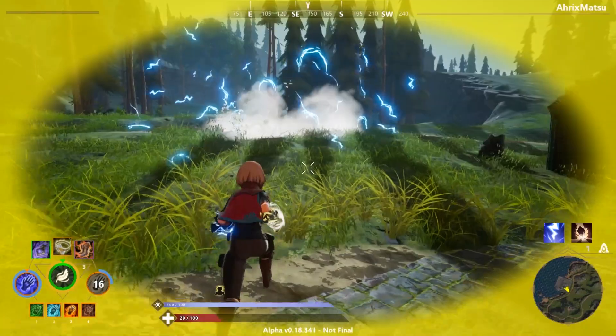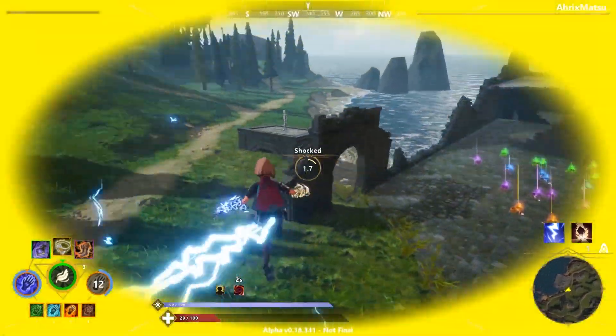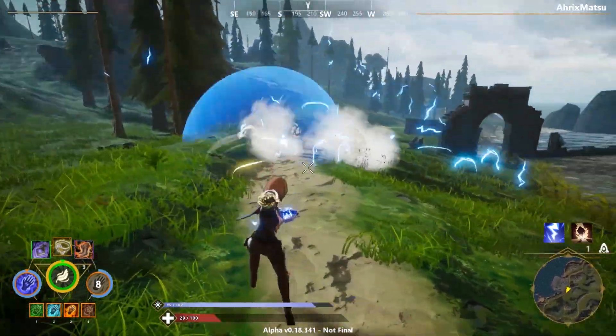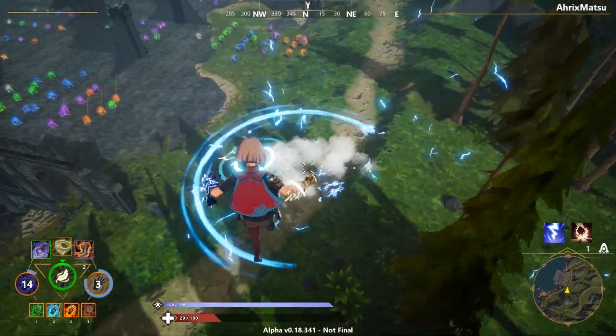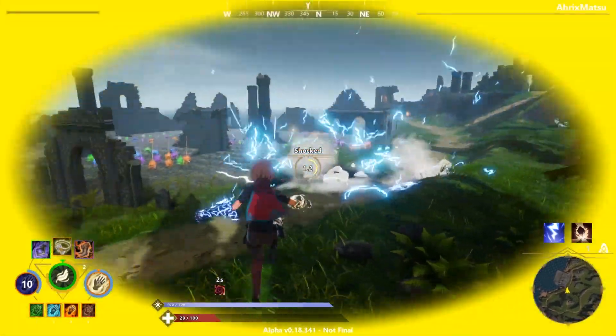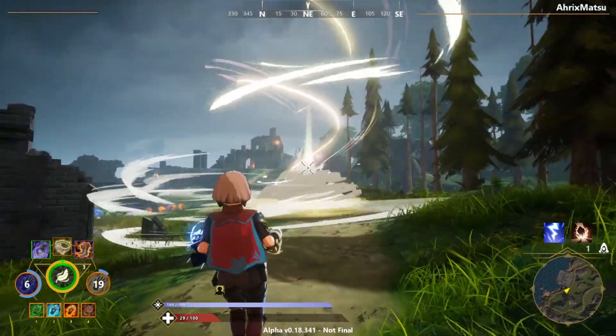If you get close to the shock ice ball, it stuns you — you can move but you can't attack. Wind puts out the steam if it's still there, or anything else. Wind is kind of like the thing that gets rid of effects, as weird as that sounds.